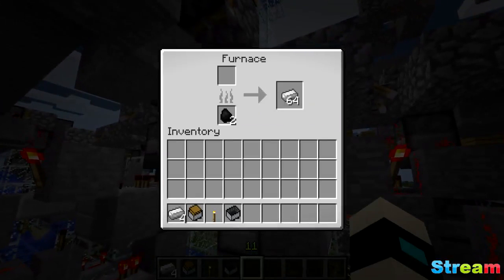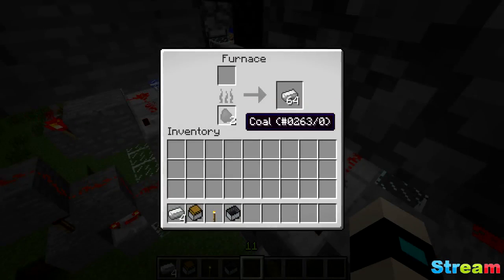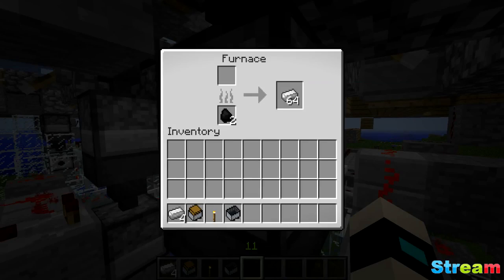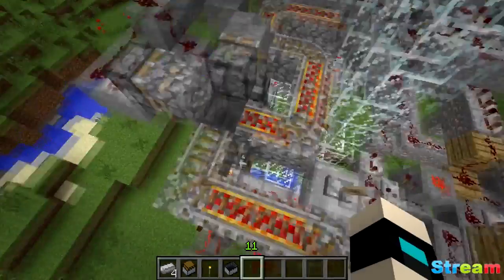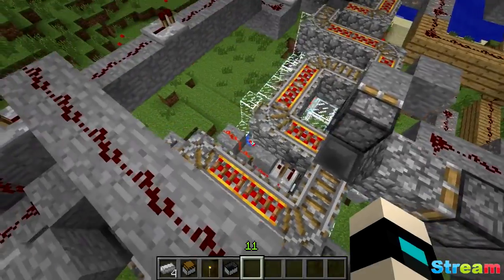These furnaces often get clogged up because of the unreliability of minecarts — they'll often dispense one more or one less than a stack, or eight coal. So you end up with, say, two extra coal in a furnace along with a stack of iron. You might think that's no big deal, but the thing about hoppers is the iron won't dispense from the furnace unless there's nothing else but iron there. As soon as I take the coal out you can see it being dispensed — which is really annoying. That means a lot of the time these furnaces get clogged and you have to manually go through them and unclog them.